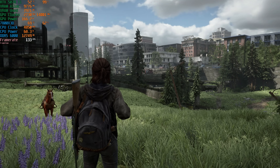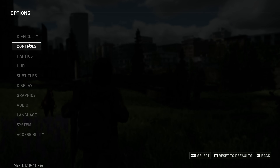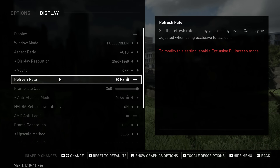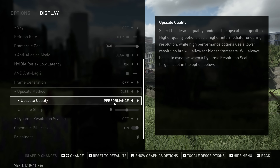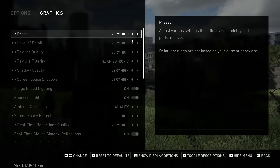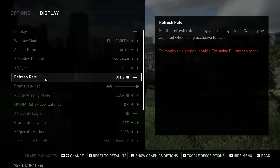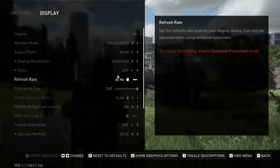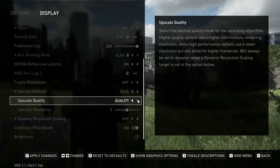Here we are at 1440p. Let me just show you the settings and explain what I'm going to be doing in this video. Currently we are using DLSS Performance, but that doesn't really matter at this point. We have the Very High preset selected, and I'm going to show you exactly what I did to get to the most efficient way of playing games while running on a generator.